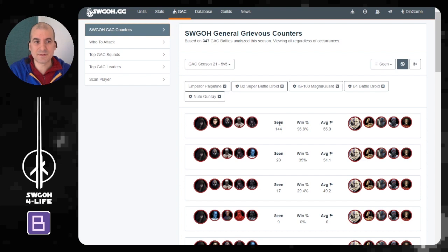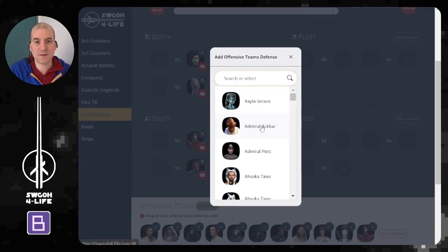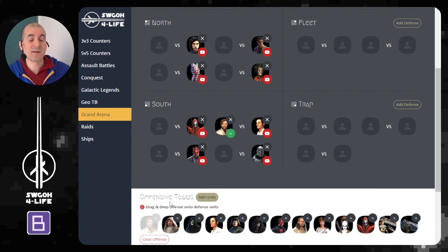Next, make sure you add all your offensive teams. I have mine preloaded, but for this particular run I still had my Talzin available, and also needed to add my ships since I kept my Negotiator and Executor for offense rather than defense. Then you start planning. First, go through any teams you have only one counter for. For example, this Rey had very high offense so SEE couldn't handle her — the only reliable high-banner win for me was Jedi Master Kenobi.